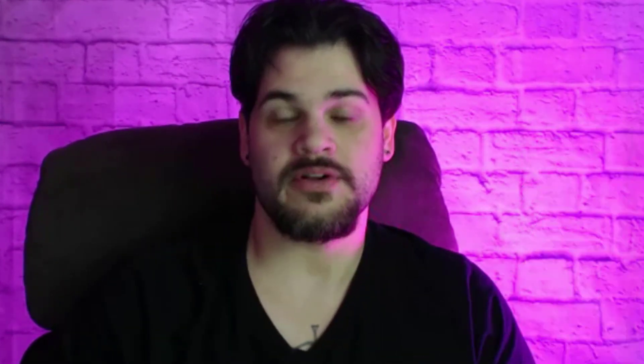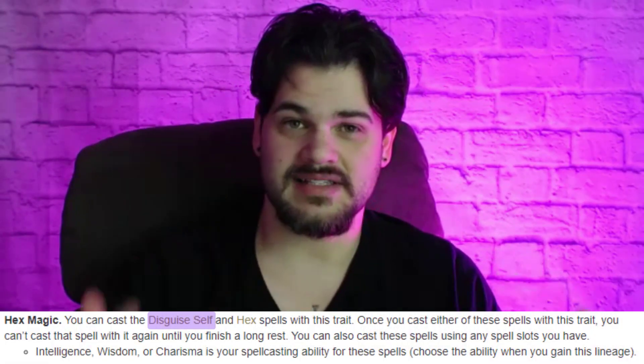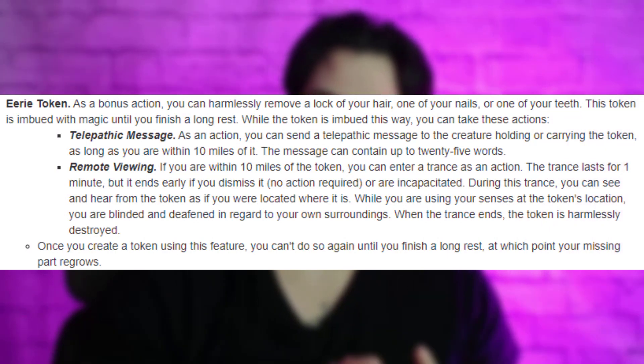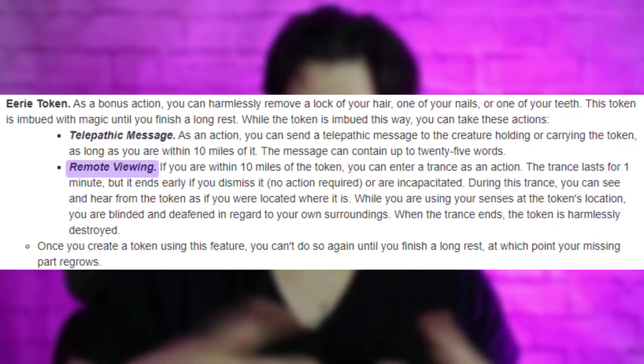I thought it's so typical to go Hexblood for a witch build, but it turns out there's a reason — it matches the flavor perfectly. Not only does it give us Hex, which fits this flavor way better than it normally does, but it also lets us do a ton of other witchy things. It gives us Disguise Self along with a proficiency in any skill you want — I'm going to take Performance to help with Disguise Self. And that's not even mentioning Eerie Token, which lets us pull out one of our teeth and use it to talk to people or scry from it. Just so witchy.